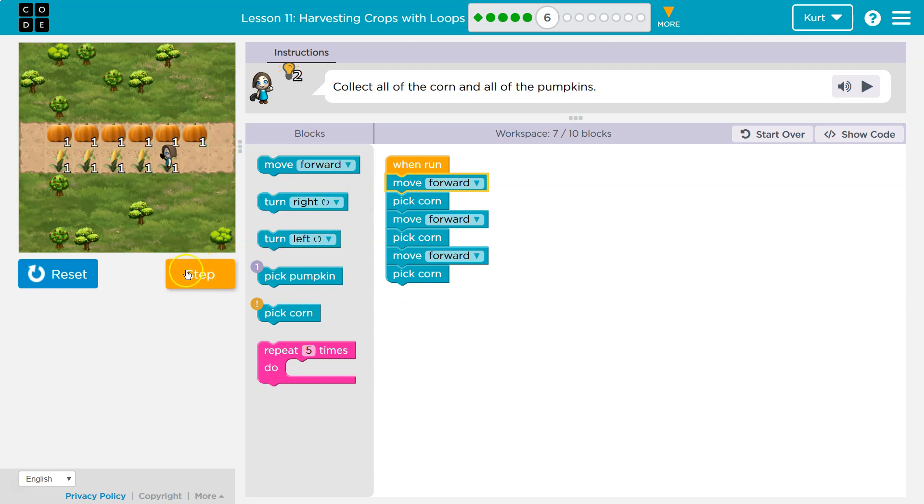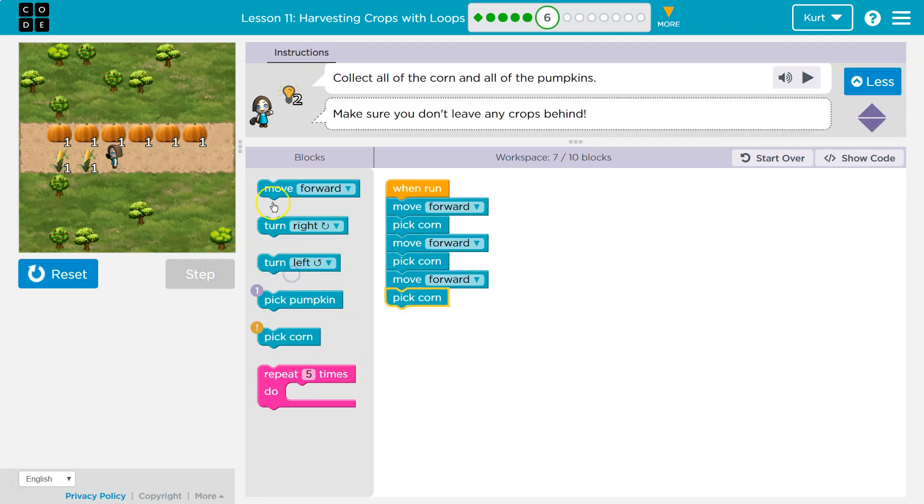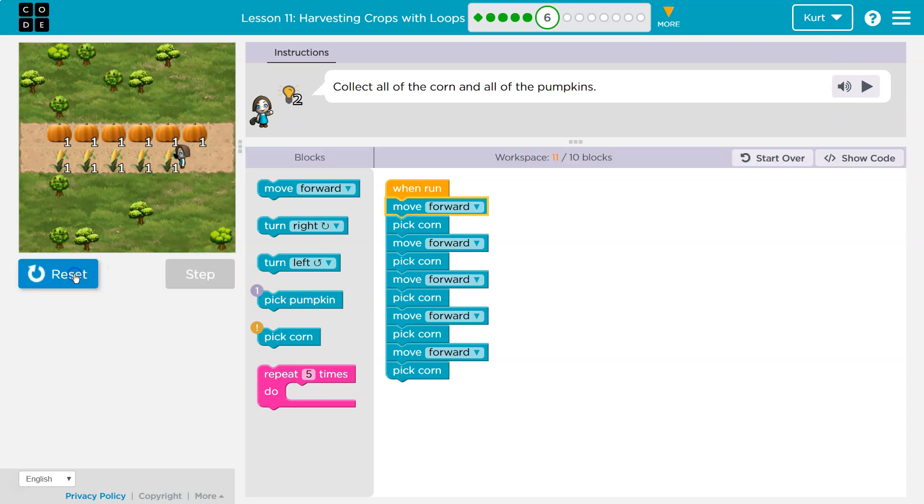So I moved forward once, picked the corn, moved forward twice, now pick corn, move forward, pick corn. Looks like we got to do some more of this - move forward, pick the corn, move forward, pick the corn. Let's see what that does.